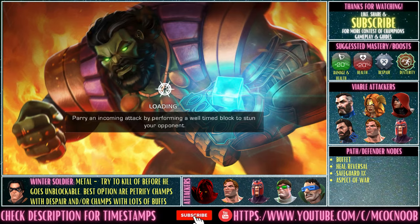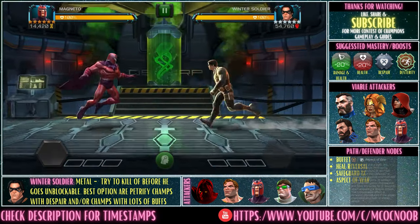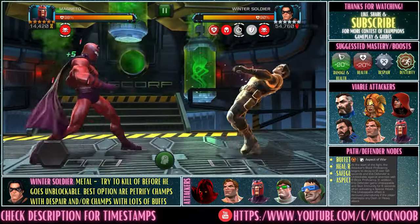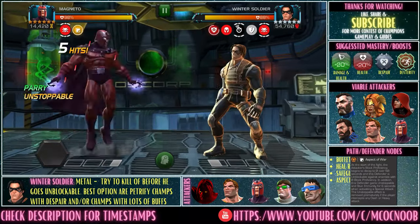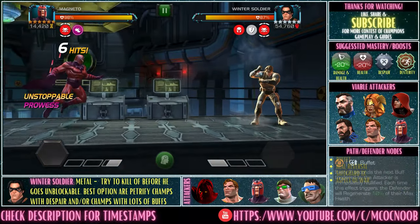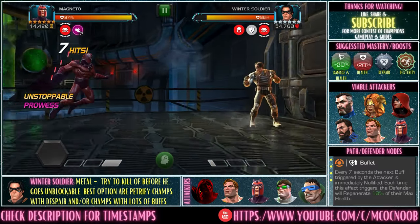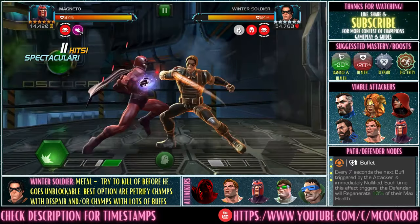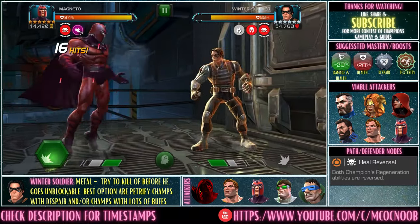The first fight is against Winter Soldier. Five out of six defenders on this path are metal, so if you bring Magneto you can easily kill them off. I'm showcasing with Magneto — you'll notice I use dexterity, which triggers buffet, and because of that and heal reversal, Winter Soldier lost some health right there.